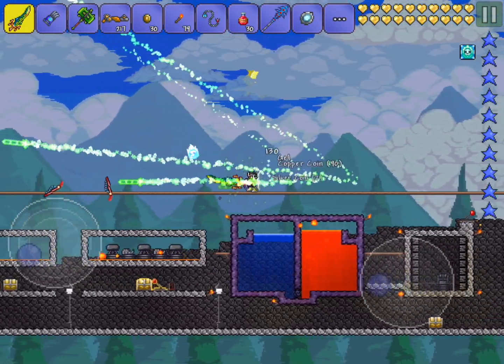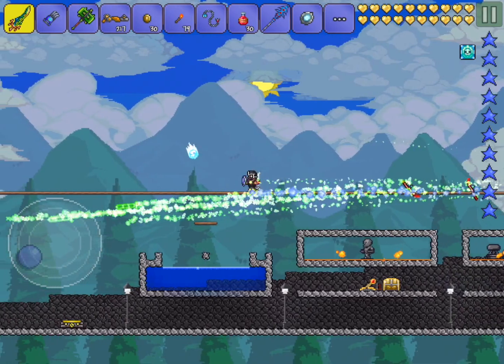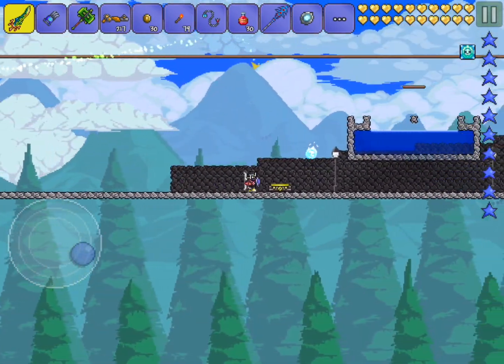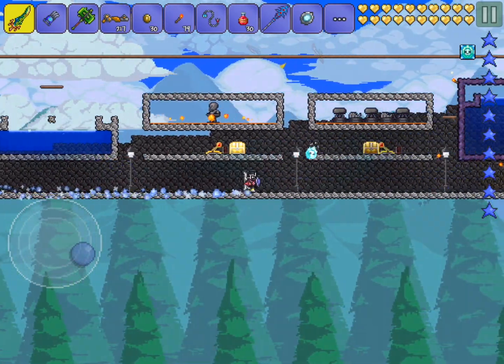Hey guys, what is up? This is TheWardZio57 and welcome back to another Terraria iOS 1.2.4 video. In this video, I want to show you guys a really cool glitch that allows you to get unlimited coins and basically allows you to buy anything in the game that you want.